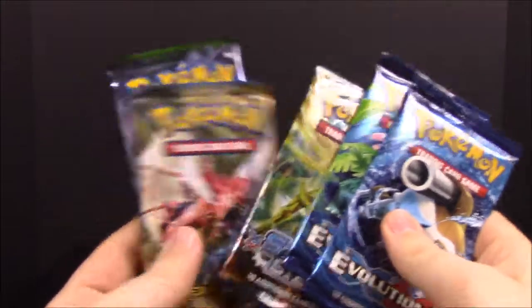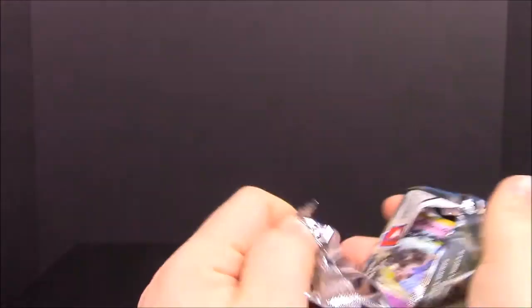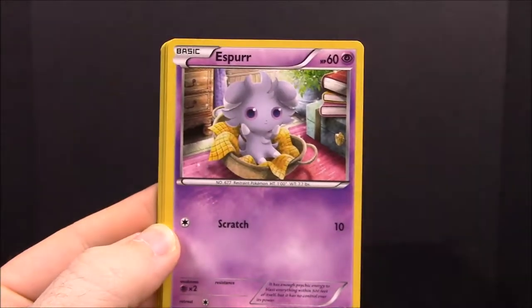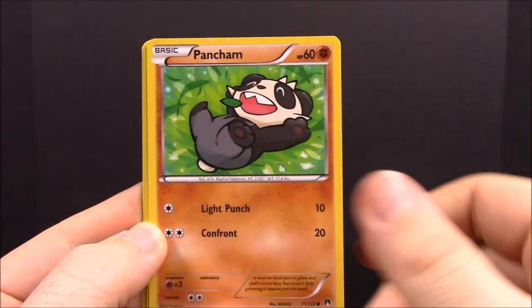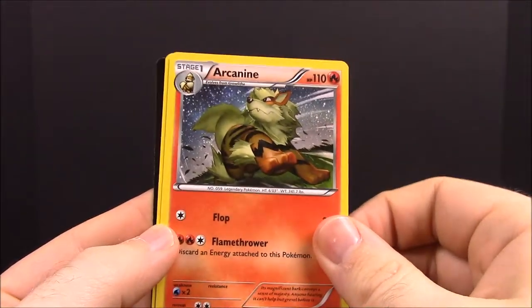So that is all of the interior stuff. Now we'll go ahead and open up these card packs. We'll start with Breakpoint. First up we have Houndour, Numel, Espeon, Growlithe, Pancham, Staryu, Golduck, Palpitoad, a really cool Arcanine, and a Puzzle of Time trainer. It looks like the Golduck might be the rare out of that pack.